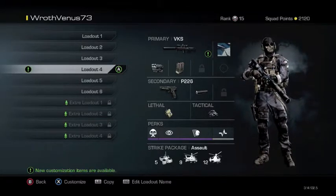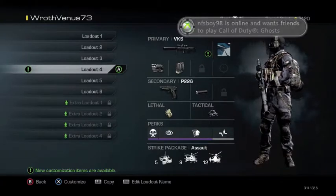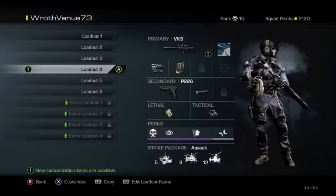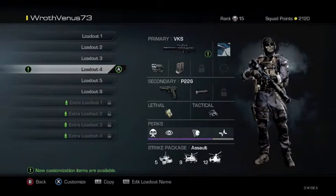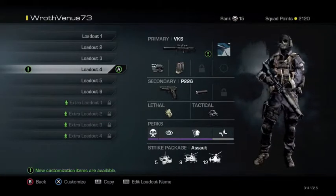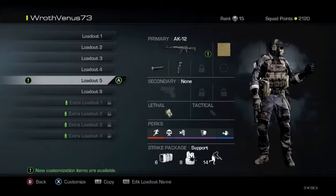I run lethal and tactical to guard entrances. I run Takedown to be stealthy, Off the Grid to stay off the radar, and Hardline because this weapon is kind of a hit-marker machine, so getting kill points for those assists is pretty crucial. I also run Blind Eye because I had an extra perk slot, and this can serve as my anti-Oracle class — those Oracles are so overpowered that sometimes you just need a class to counter them.